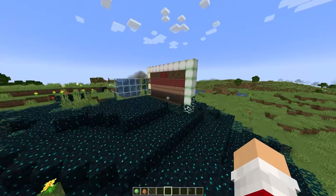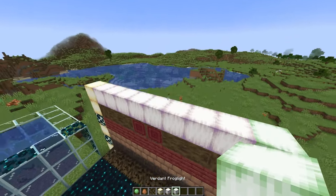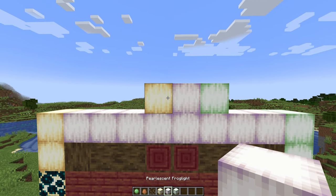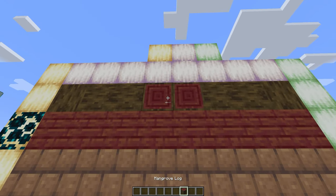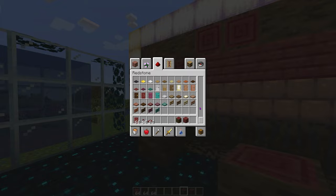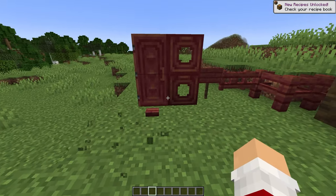Now to the big deal. Look at these new blocks. We have three new blocks in the light category: the ochre frog light, the pearlescent frog light, and the verdant frog light. As well, we have the mangrove log and its corresponding wood type, which does not appear to have a fence gate currently — it does, but it just couldn't find it.